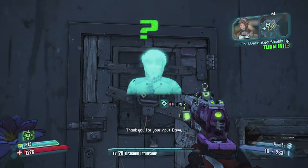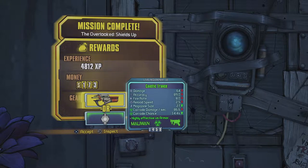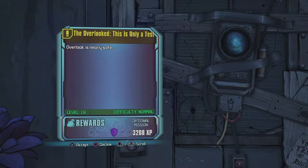Goodbye Dave. Let's turn this in. The shield deck is assembled and now to test it. Caustic Trance is a corrosive SMG which is actually not bad, or a new shield. I'm gonna go for the corrosive SMG. And overlook is nearly safe - this is only a test.